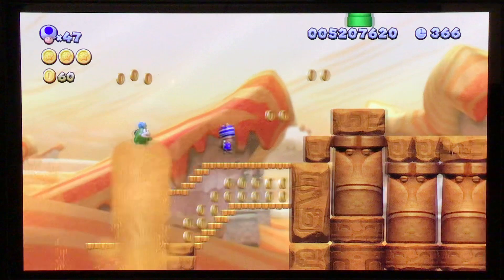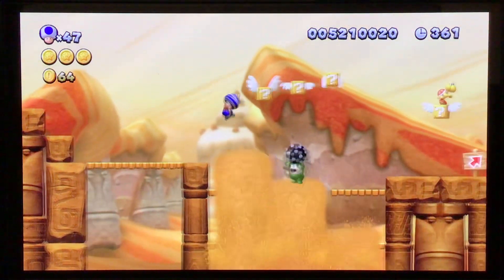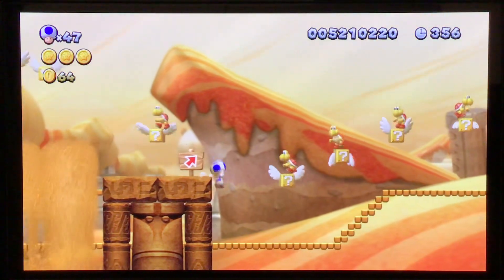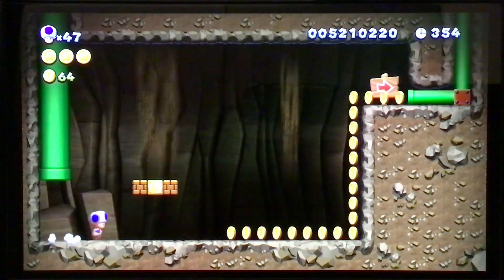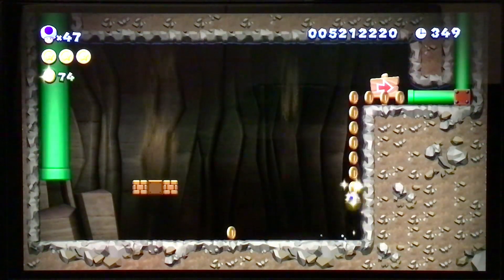I think I already passed it. Did I? Oh, it's right here. Okay, to find a mini mushroom, you have to get it down here beside the stone eye. And you'll get a mini mushroom. And this mini mushroom is for the secret exit.